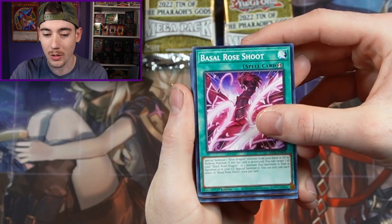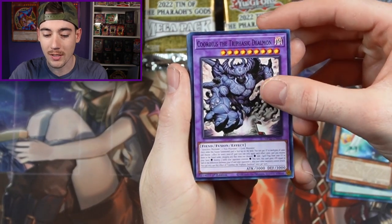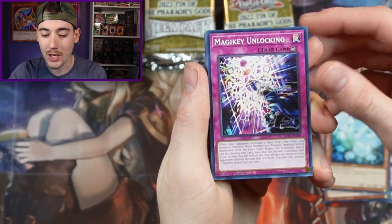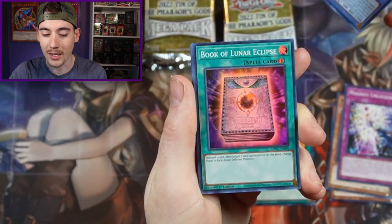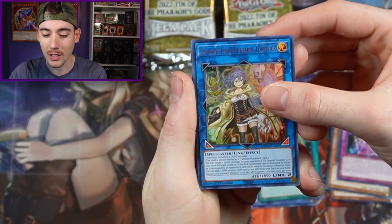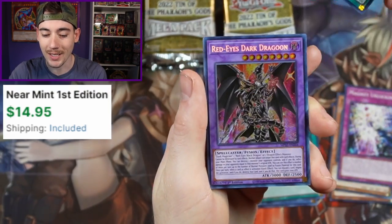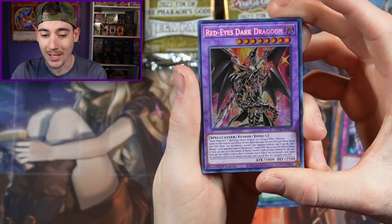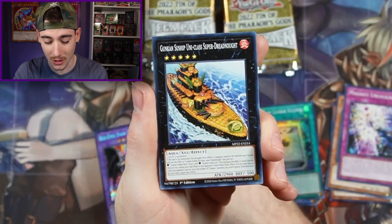Let's see what we get. We're starting with a Basil Rose Shoot, Wind Witch Freeze Bell, Cordius Ice Shade Acti, Flip Frozen, Magicky Unlocking with a Birth of the Prominence Flame, then White Knight of Dogmatica, Book of Lunar Eclipse, and then Lena the Light Charmer Lustrous for our first ultra rare. DDD Super Psych King with a Red Eyes Dark Dragoon. What a first pack start — this one actually has some value, sitting at about $15 a card, so we will take it.